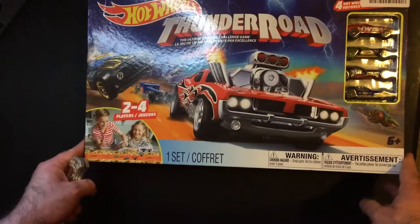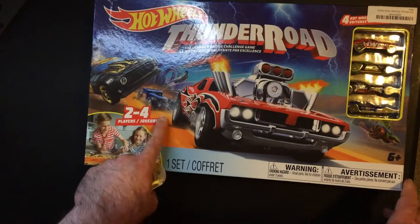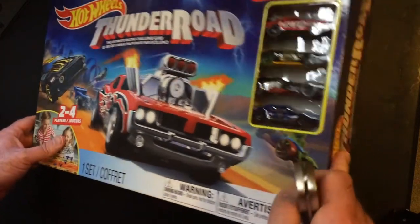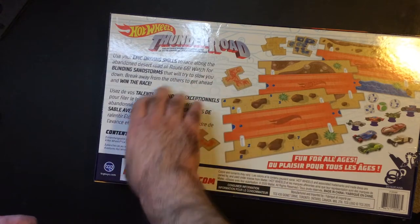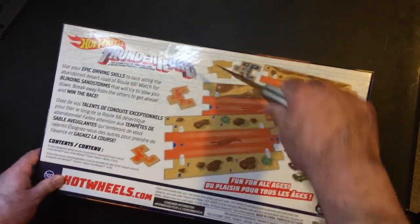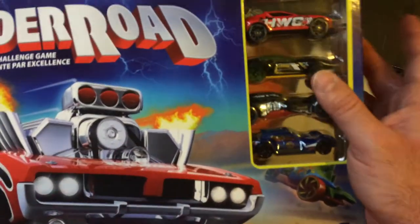I like the art on the box — it's pretty cool. Classic orange track back there, old skull car, a couple of muscle cars. It says 'Hot Wheels Thunder Road: The Ultimate Racing Challenge Game, two to four players.' Let's open it up and check out the components.